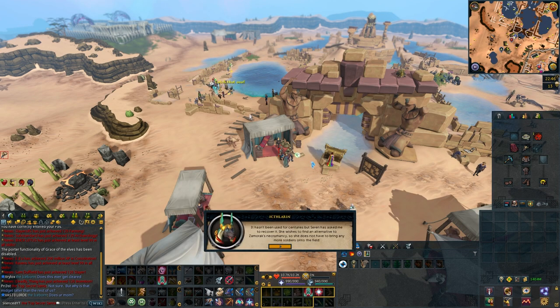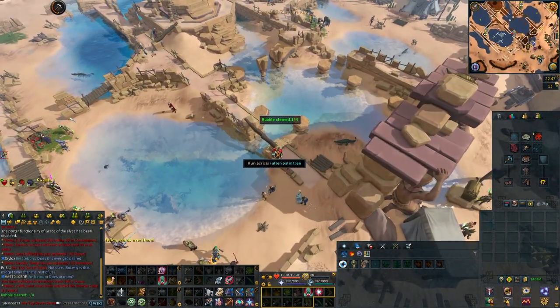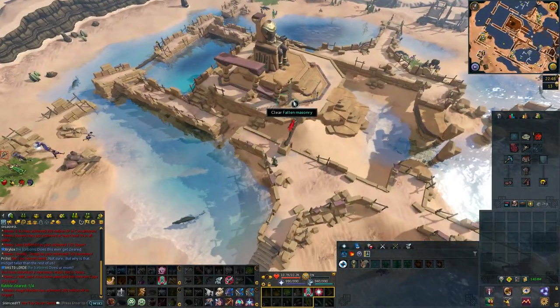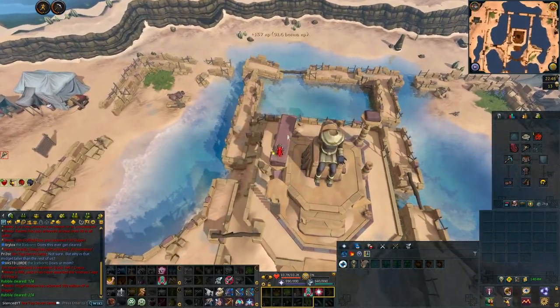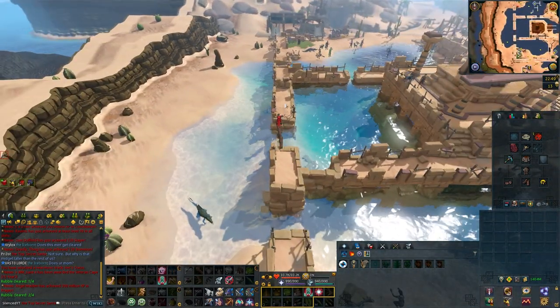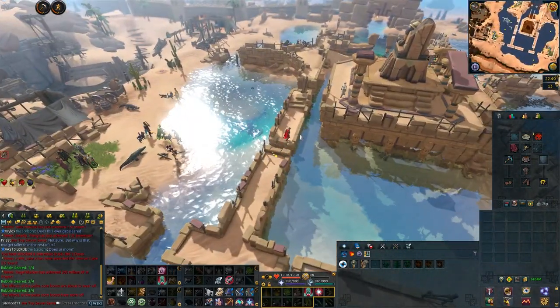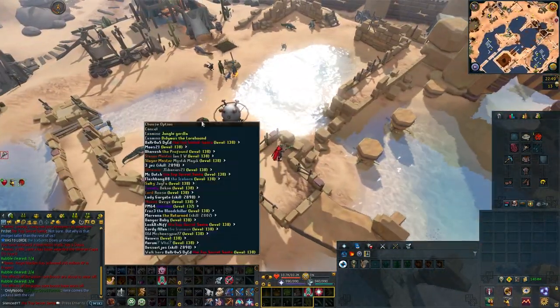There is a brand new mini-quest, the Eye of Hett 1, and you can begin that once you arrive at Het's Oasis. The requirements include 65 agility and completion of the City of Senesen quest. This mini-quest is quite short and should give you a quick introduction to the new area. There will also be a second Eye of Hett mini-quest released on January 10th, along with a brand new archaeology relic.